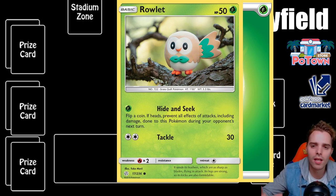Every type has its weakness and resistance. Rowlet doesn't have a resistance but it does have a weakness — you can see in the bottom left corner that it is weak to fire. Because it is weak to fire it takes double the damage. So if a Charmander, a fire type, attacks Rowlet, the damage is multiplied by two. This Rowlet has 50 HP, which means if it receives 50 damage or more it is knocked out and goes to the discard pile, and the opponent takes a prize card.